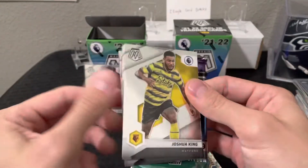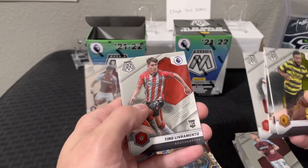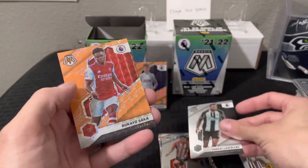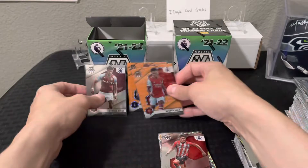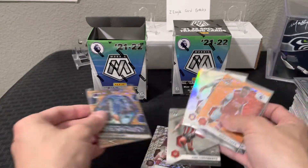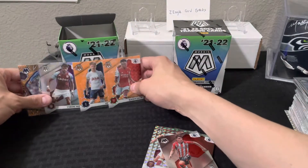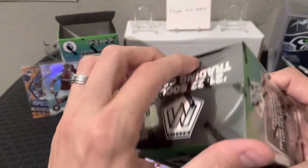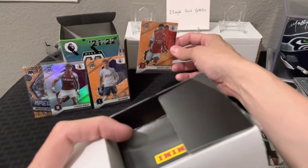All right, last pack of the first blaster, and we'll take a look at the second one to see if it's any better. Speaking of Mason Mount, there he is. Emil for Arsenal, Tino Livramento rookie card, Jamal, and one more orange fluorescent — Bukayo Saka — I know that guy, I've seen his name before. Not numbered, a midfielder from England. So here are the big ones from this particular blaster — four parallels including the silver. We'll stack those over here and then open up the other one — hey, who knows, maybe we get an autograph.